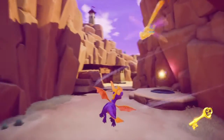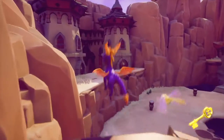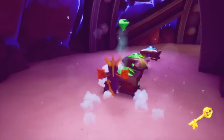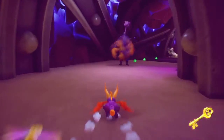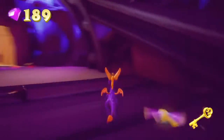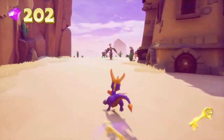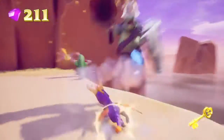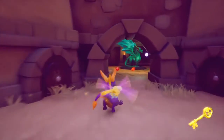Just back this way, making sure we clear the area. And yes, as I mentioned previously, the key does not disappear from the screen whenever you rescue a dragon. Alright, that takes care of those enemies.